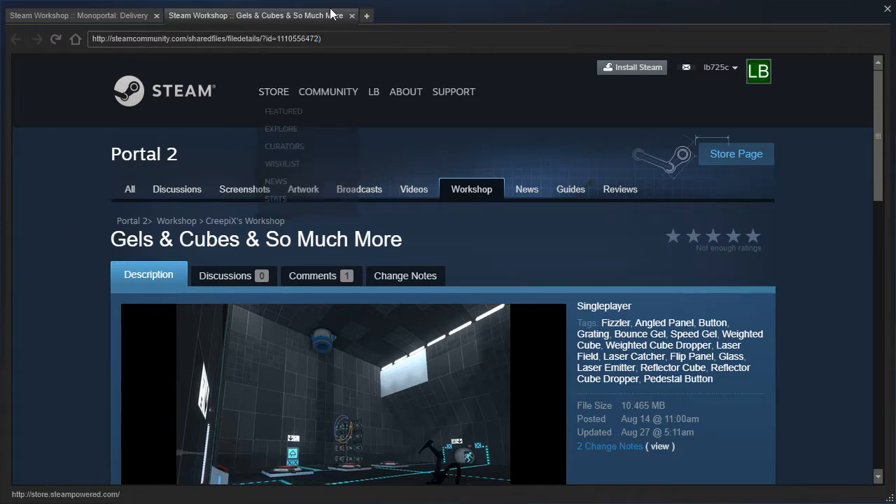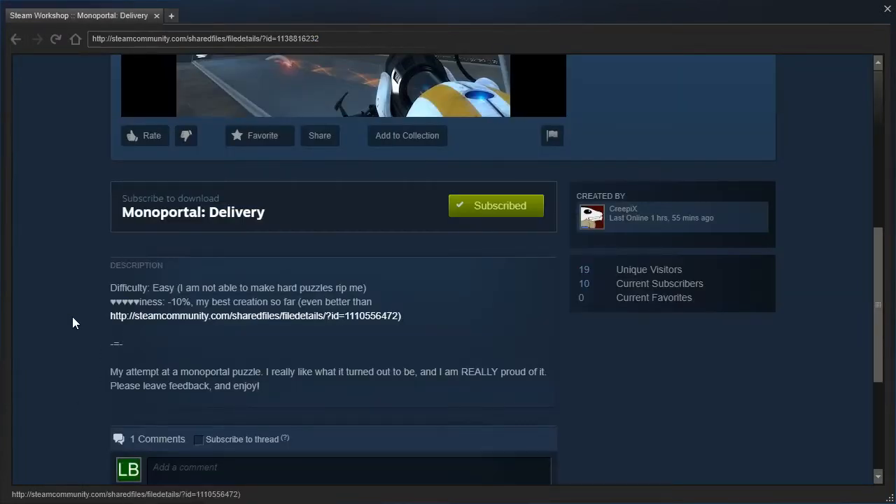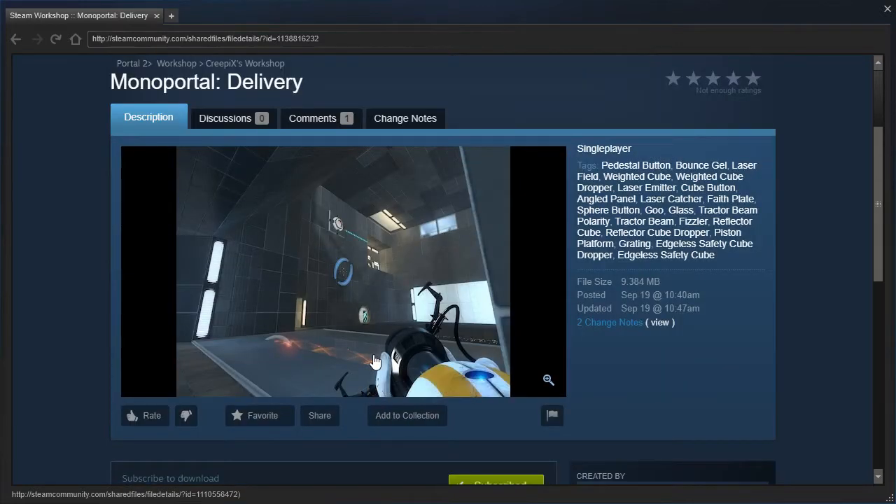Gels and cubes isn't much more. Apparently Mono Portal Delivery's better. We've got this weird dash equals dash thing — my attempt at a Mono Portal Puzzle. I really like what it turned out to be, and I am really proud of it. Please leave feedback and enjoy. Alright, let's get started.